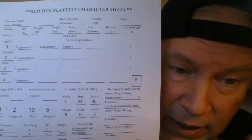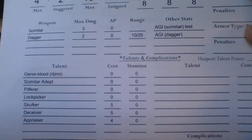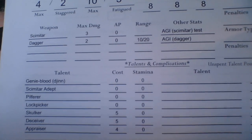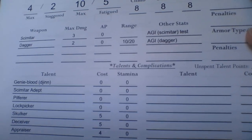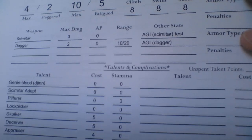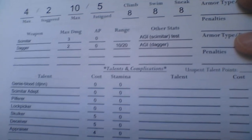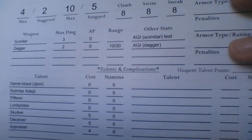Certain talents kind of lead into others. So it says 'Genie Blood' — he's got genie blood. In Savage Kingdoms that would have been called a blood talent. They're kind of rare, so they're costly. It says zero cost because in the early playtest version 1.0, it was a pick system, not a point-cost system. You got to choose two free talents from your race or culture, and then two from your calling, plus some points to spend on others — usually one to two, possibly three extra talents.